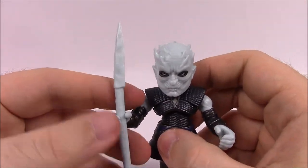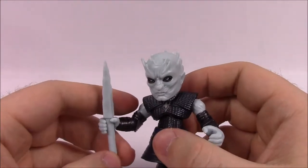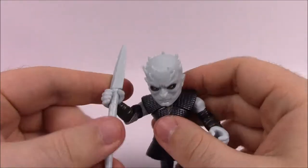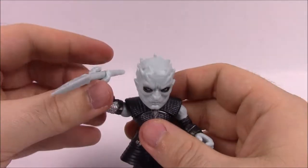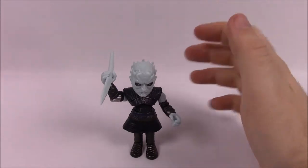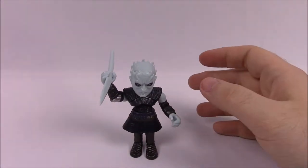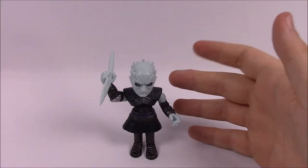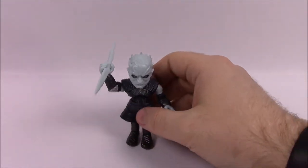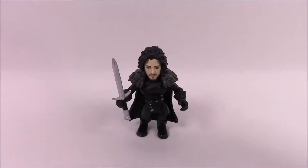You can obviously take the spear out and make it like he's going to throw it. Of course, he throws that at Viserion in Season 6, and then ends up turning it into an Ice Dragon. Reading from their little card, the Night King is affiliated with the White Walkers and the Army of the Dead. An interesting fact: he's the creator of the White Walkers. It's a pretty cool little figure for the Night King.